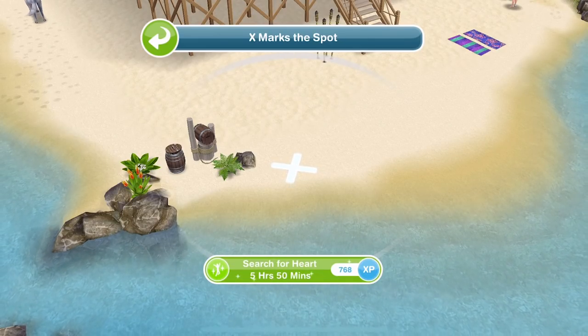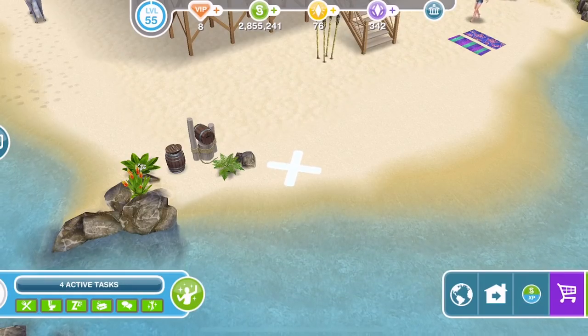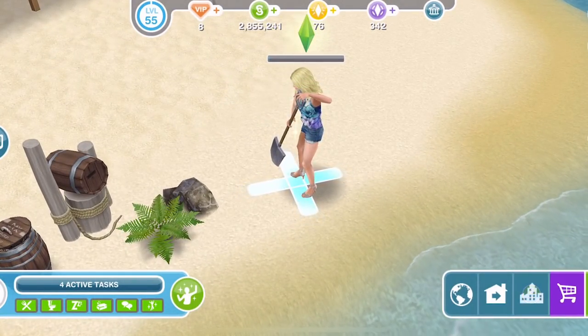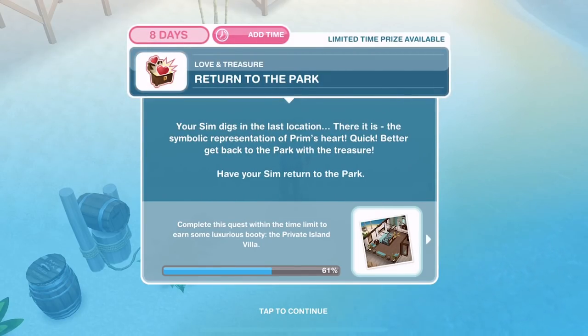Look at her — she gets a little spade out and starts digging in her heels. Task complete. Your sim digs in the last location. There it is — the symbolic representation of Prim's heart. Quick, better get back to the park with the treasure. Have your sim return to the park.